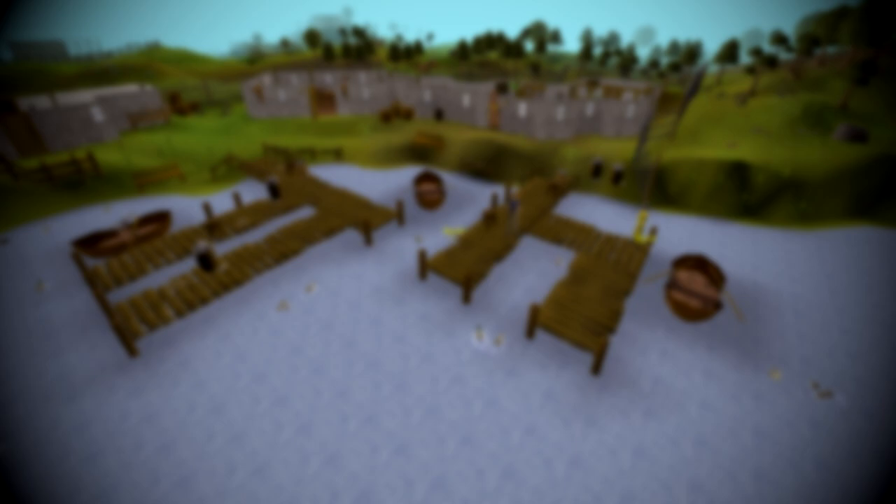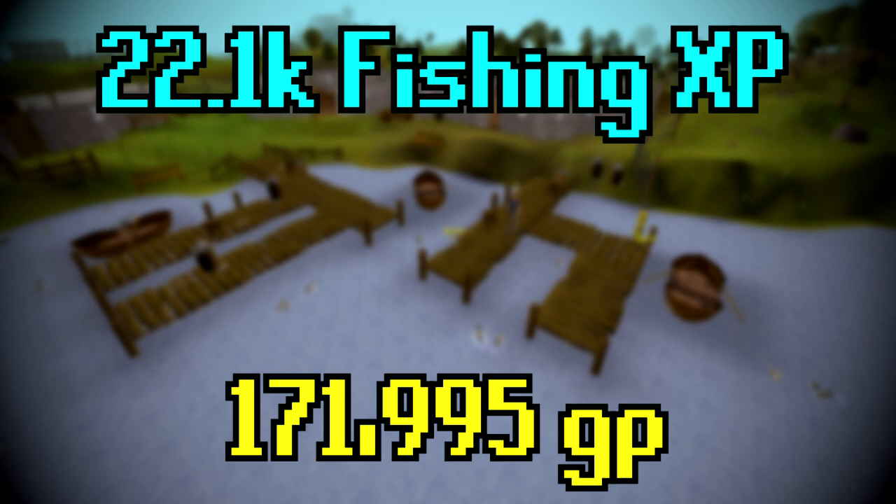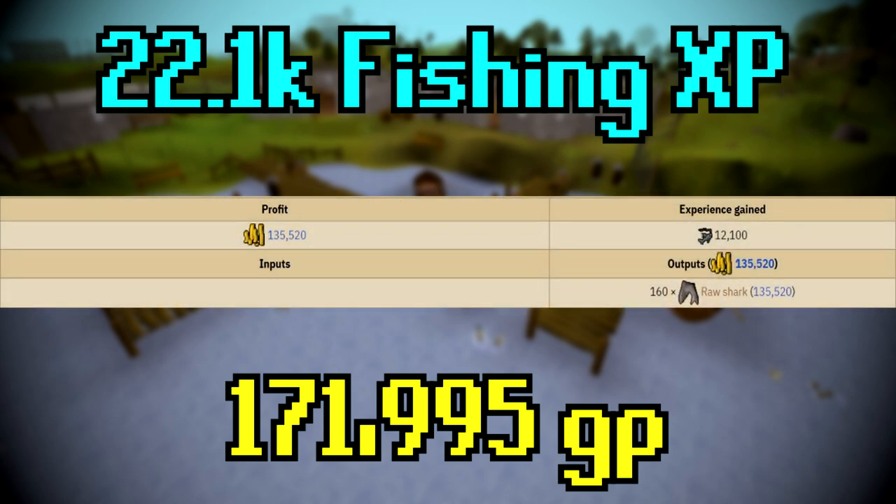Now we can calculate how much money we made from the one hour of fishing along with the XP. The total amount of money we ended up making was 171,995 GP along with 22.1K fishing XP after this one hour. Because of our high fishing level, Rod's Blessing, and maybe even the dragon harpoon, we did manage to get a lot more shark than what the wiki was suggesting. You could possibly even get more sharks if you bring the crystal harpoon — or maybe even the infernal harpoon for that sweet cooking XP.